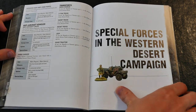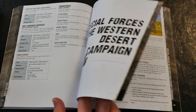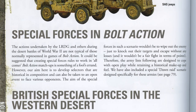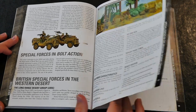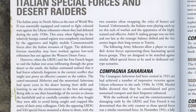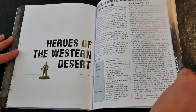To add even more options for the gamer, there is a section which covers the various special forces which operated in the Western Desert Campaign. The various British and Commonwealth units are covered in some detail — the classic Long Range Desert Group and the Special Air Service — but there are also the Italian Compagnia Siriana raiding units and the Kampfgruppe Heckler, a unit of Brandenburger Commandos which supported the Afrika Korps.